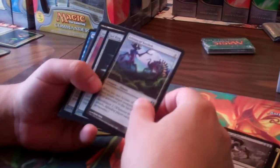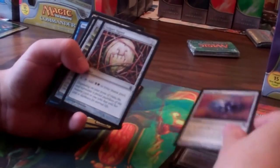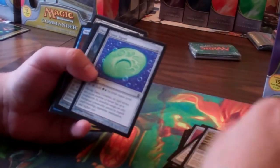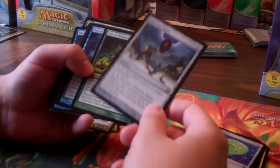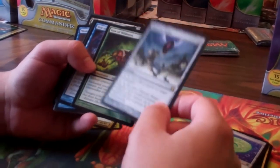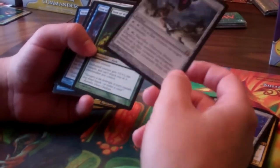Then we got Sedris the Traitor King, Avatar — really nice. Artisan of Kozilek. And another Sol Ring. Dimir Signet, Golgari Signet, Greaves, Simic Signet, Oblivion Stone — fantastic card. This and Nevinyrral's Disc are pretty similar, but the fact that you can protect your own stuff with the Oblivion Stone is pretty good.